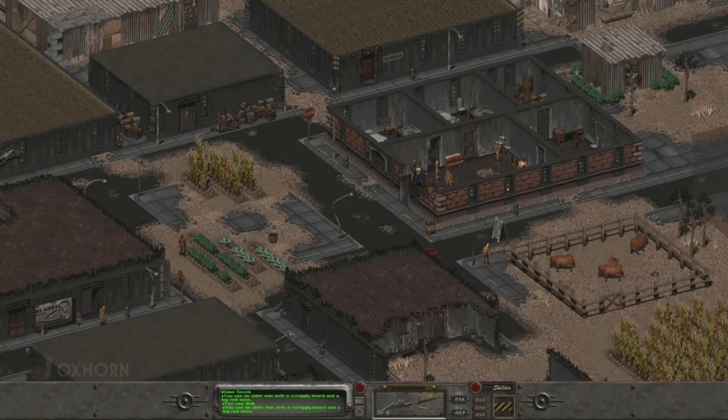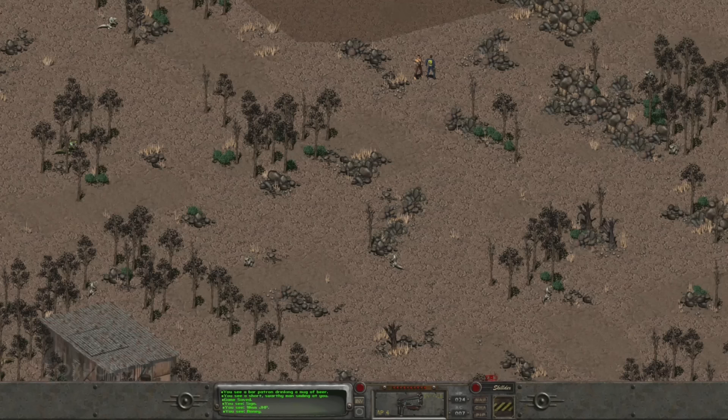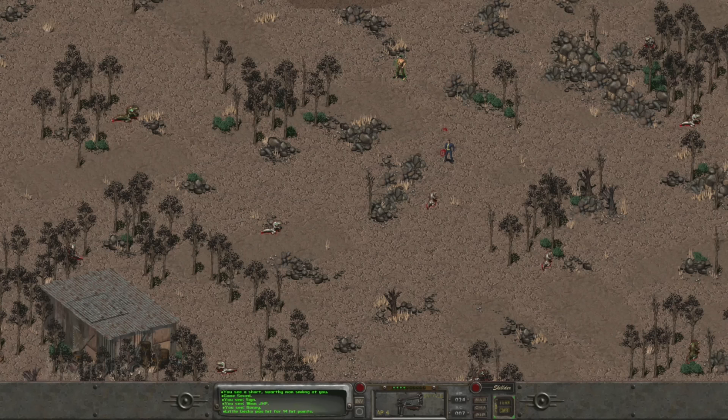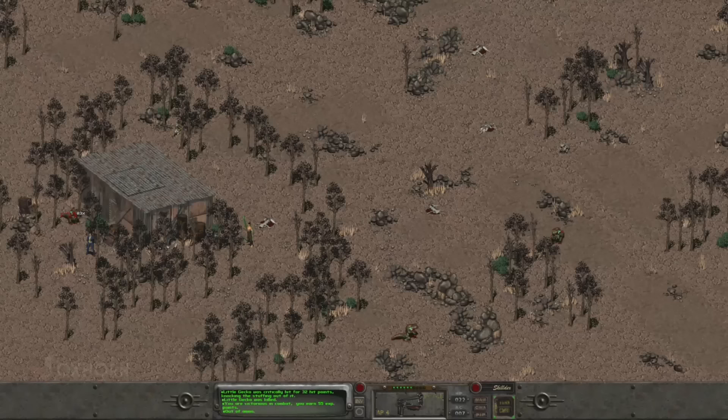Now that we've explored the center of town, we can start on some of these quests. Heading south from the Buckner house, we find a ruined building and can loot a Nuka-Cola and a Guns and Bullets magazine from a nearby bookshelf. Heading south, we arrive at the large field where Whiskey Bob has his still. We see the shack down to the south, but the place is swarming with geckos. No wonder he got bitten. With Sulik's help, we make short work of them.